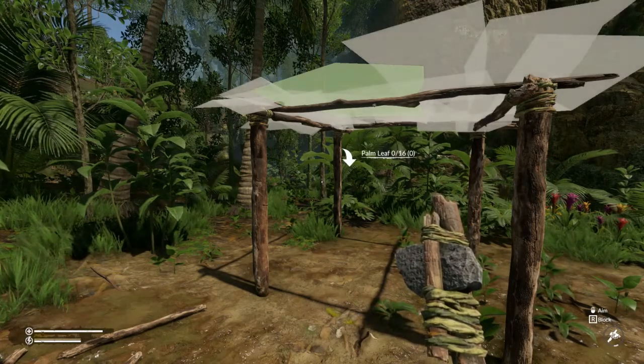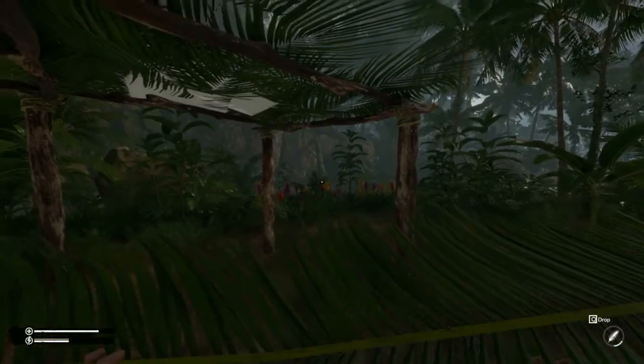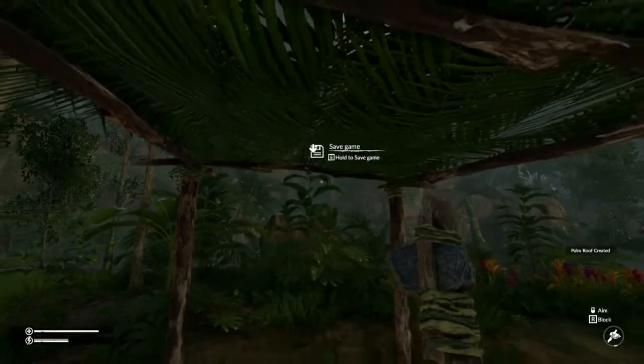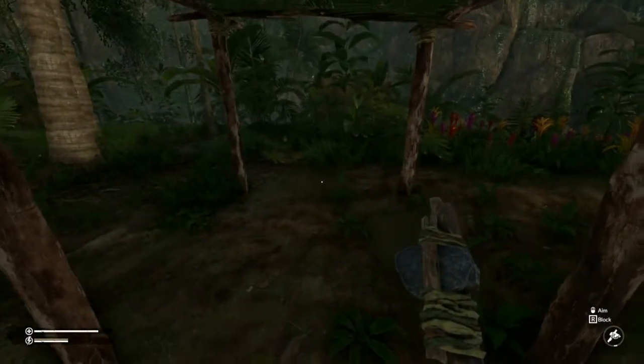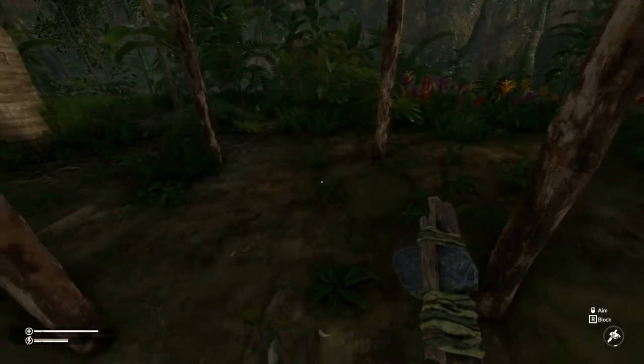Depending on what you have the most around you, you're going to either want to do a palm roof or a banana roof, and we'll need 16 of those. You can see it'll snap in. It does take 16 so it's going to take a few minutes to gather everything. Now the ground may still get wet, but you'll see that the fire won't get put out by rain — because if it's raining hard, your fire will just go out.